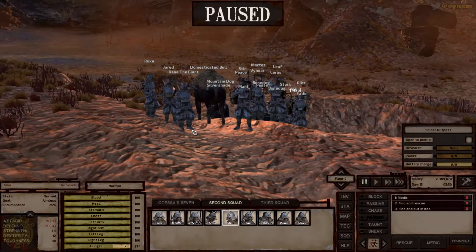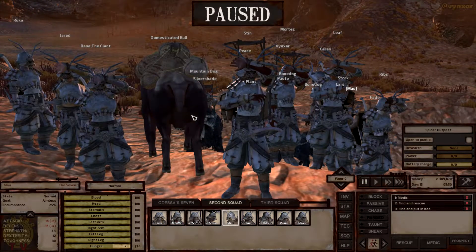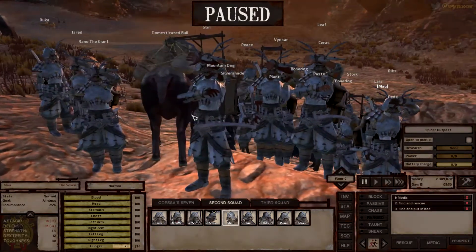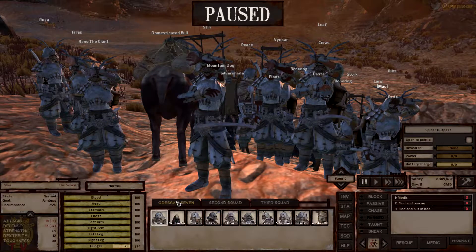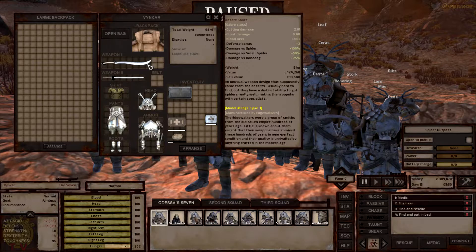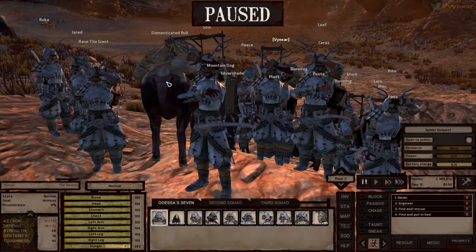We are now in full samurai plate - all my characters are going to be semi-equipped. We've also got plenty of Desert Sabers which are the perfect weapon to fight spiders. Let me show you: there is a 100% damage bonus versus spiders and 50% against small spiders. So these are the perfect weapon to fight spiders.